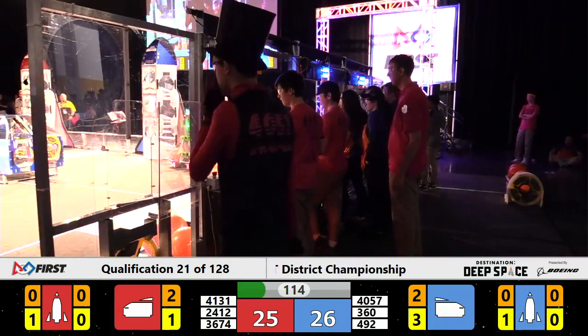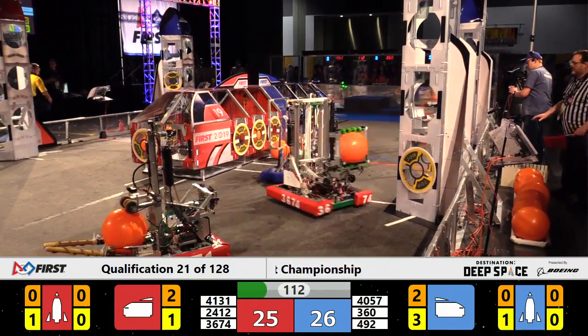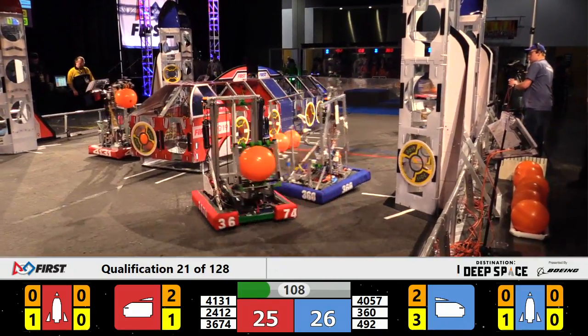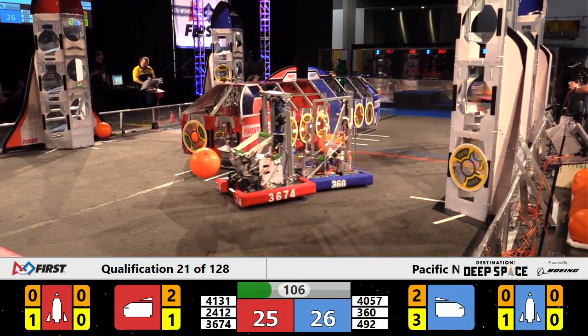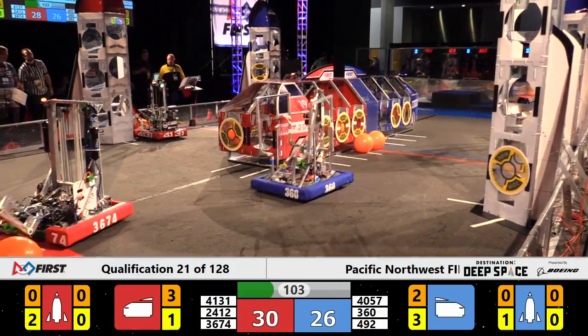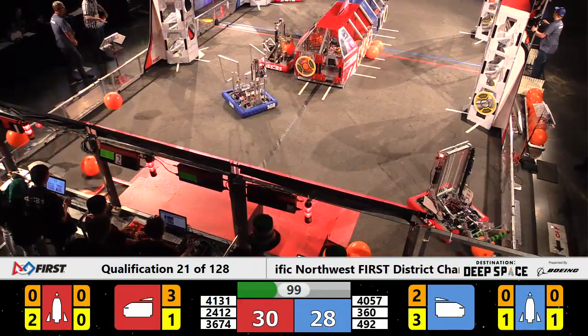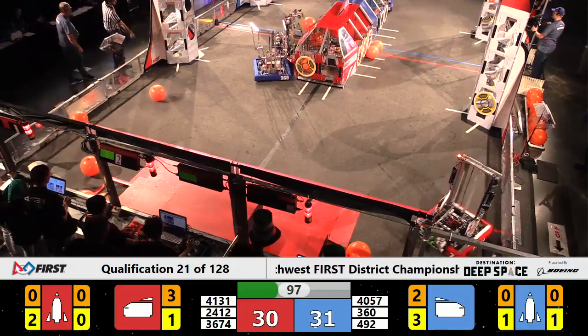Robotoads 24-12 playing defense, seeing if they can break up some of the scoring by the Blue Alliance. There's only a score of one point separating these two alliances as we move down to about 100 seconds until these rockets need to be blasting off the surface of Planet Primus.